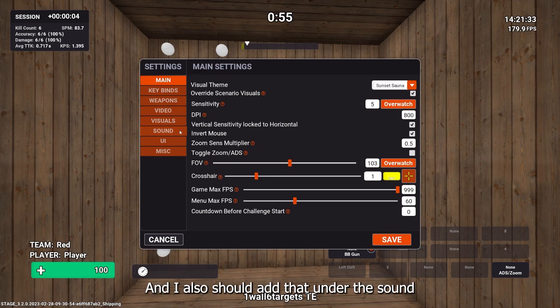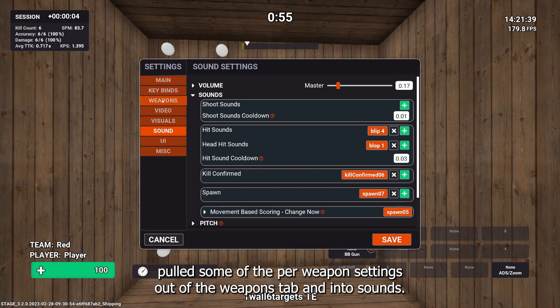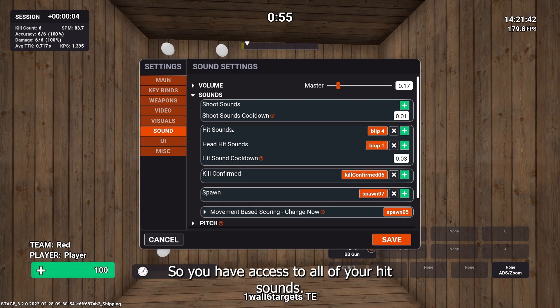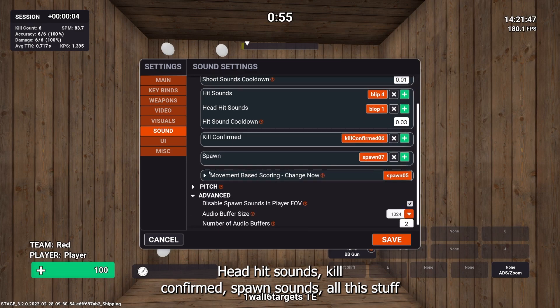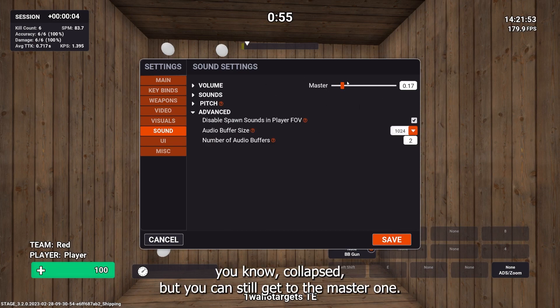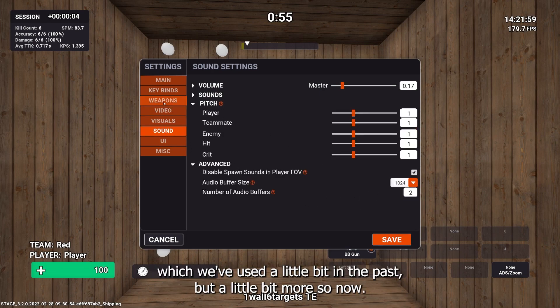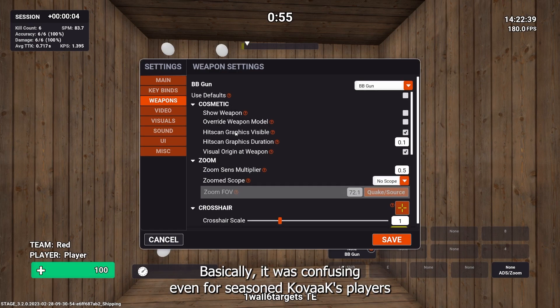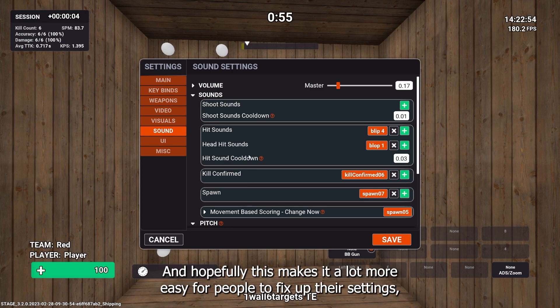Under the sound tab, we've done a little reorganization and pulled some per-weapon settings out of the weapons tab and into sounds. So you now have access to all your hit sounds, head hit sounds, kill confirmed spawn sounds, and all that in one place. The volume sliders are a bit more collapsed but you can still get to the master one. It was confusing, even for seasoned Kovacs players, that some sound effects were on the weapons tab and others on the sound tab.